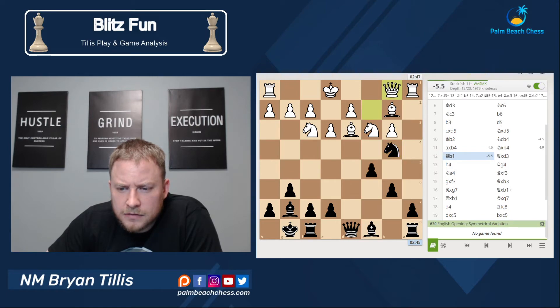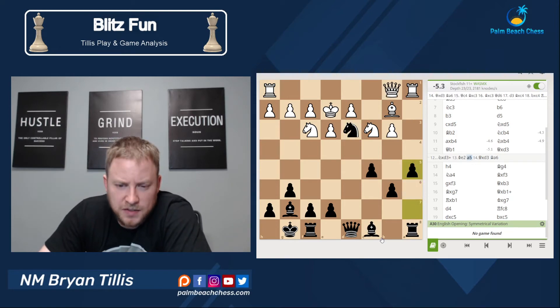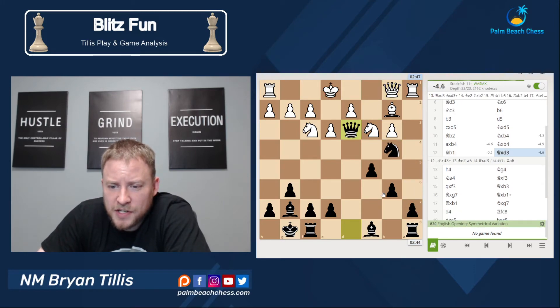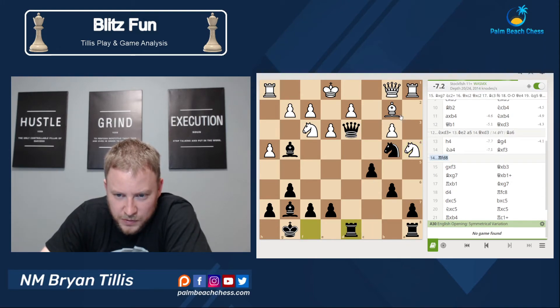So I get that knight takes d3. I see — the best he has is queen takes d3 here. That is money. The bishop a6 idea — he can't run, king f1. It just likes b5, so you can't do anything. Squeeze, squeeze, squeeze. Queen takes d3 still likes me by a lot. Rook d8 immediately — okay, bishop g4 didn't ruin anything. Rook fd8 again — okay, what's going on with this?